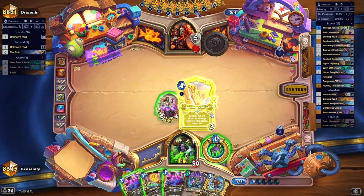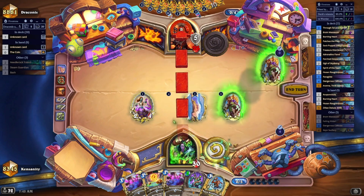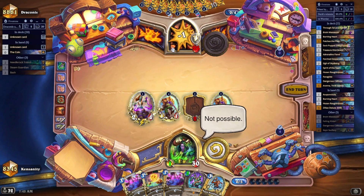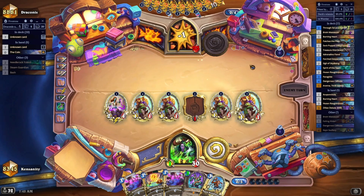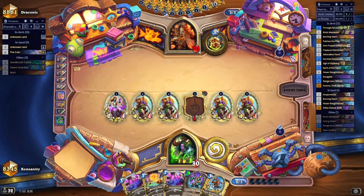On turn 5, this is going to allow me to play the Cliffs, activate it, and reactivate it, putting 4 damage onto the armor as well as the 2 damage from the Brain. And if the board stays alive, I will be able to play Hosen Ruffhauser with some significant damage.